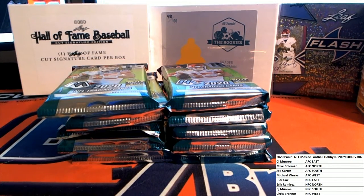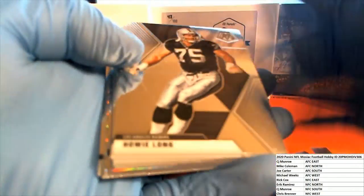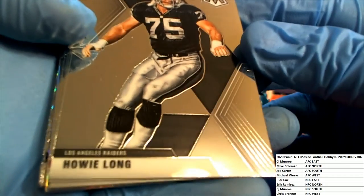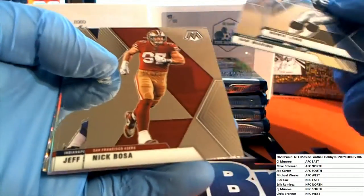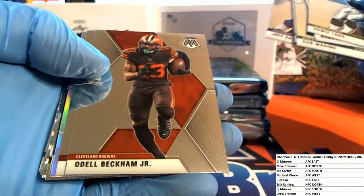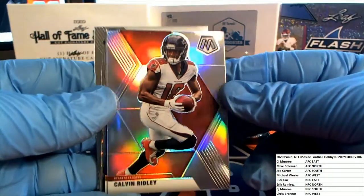I think the Haskins experiment might be done. All right, here we go guys, good luck. Howie Long right there. Nice Beckham. All right, here we go - nice Ridley silver.